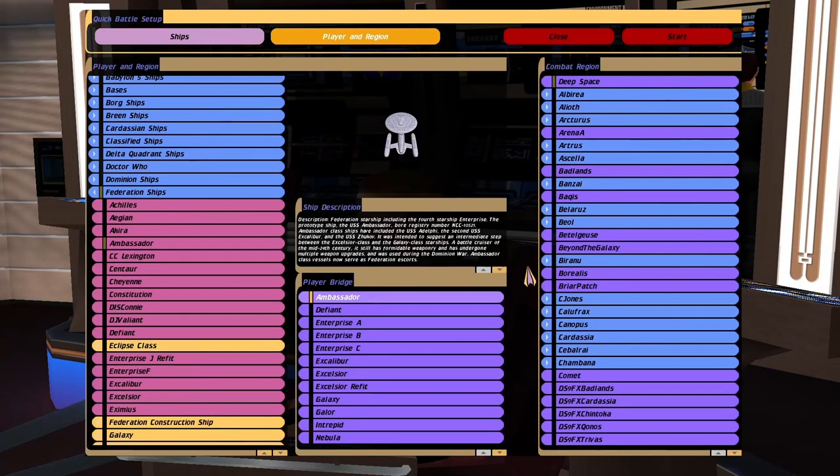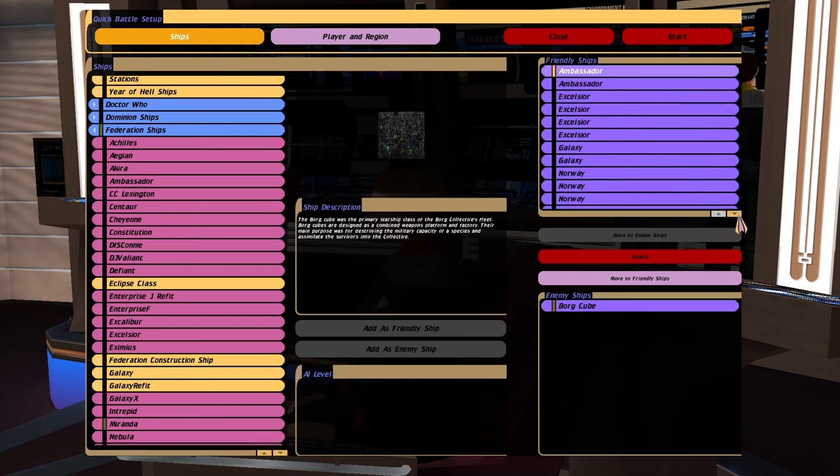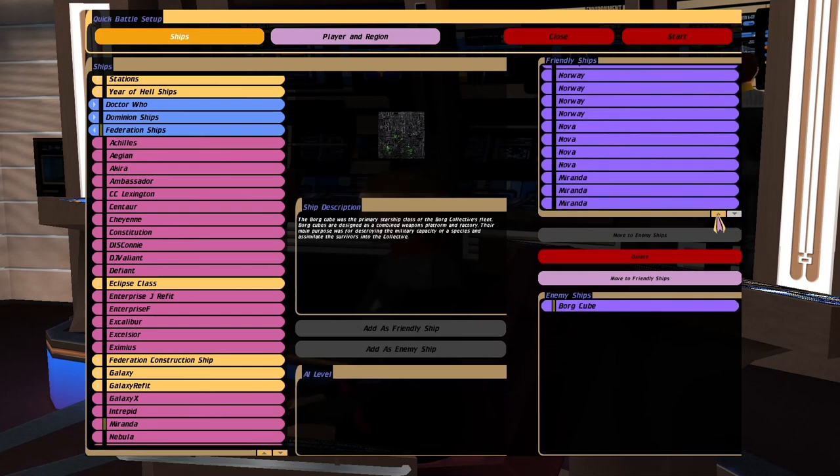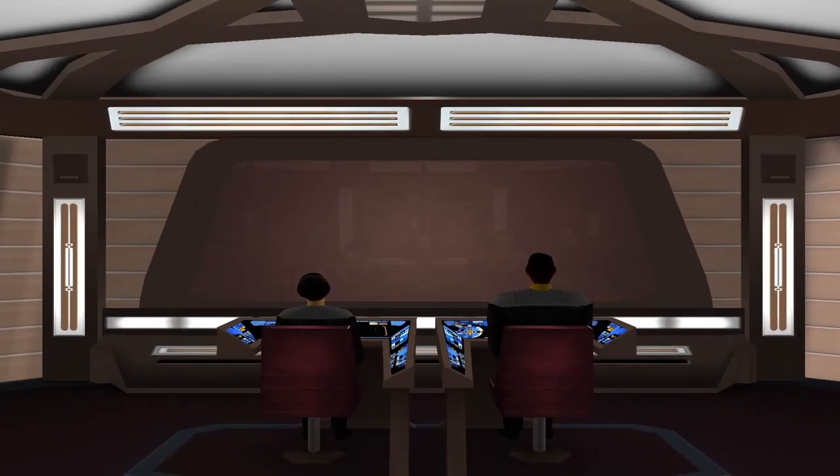Hey guys, Retro Badger here. So in this video I'm going to attempt to do a Wolf 359 style battle, but this time with more ships. In the past we couldn't really do this with Bridge Commander as it would just stutter or crash. And now we've got the full gigabyte patch installed, so fingers crossed this is actually going to work and not crash.